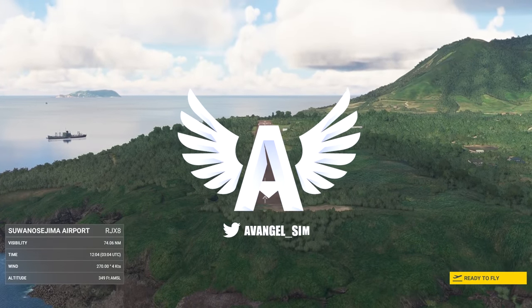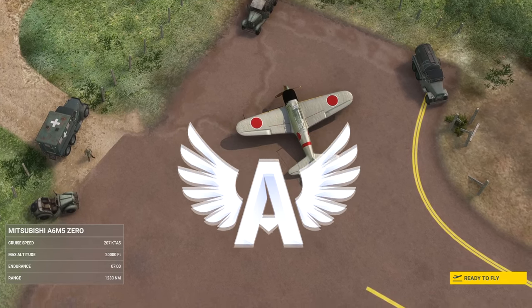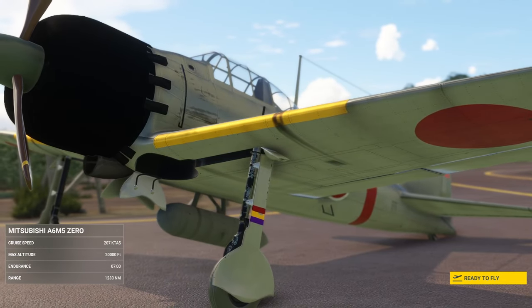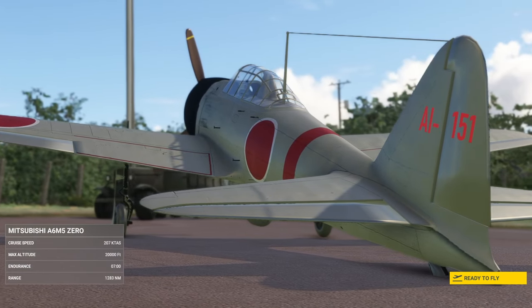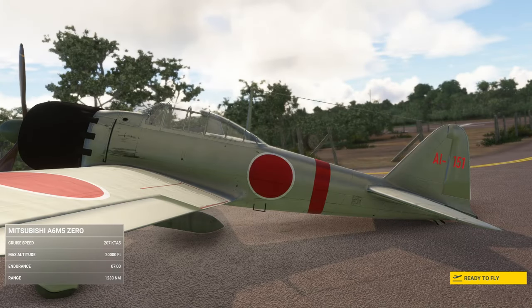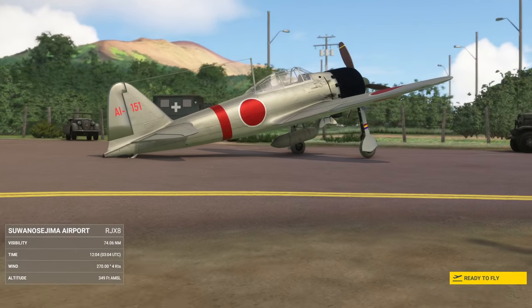Hey guys, it's Avangel, welcome back to the channel. Today we'll take a look at an item that's not exactly new, but one that some of you may have looked at and perhaps overlooked. This is the Romantic Wings Legendary Aircraft Pack 1. It first came out on the 9th of March 2022, and it has just hit the marketplace, so some of you might be interested.